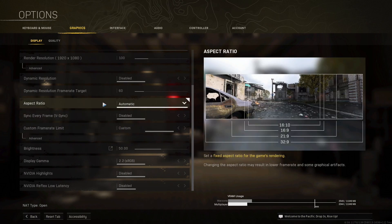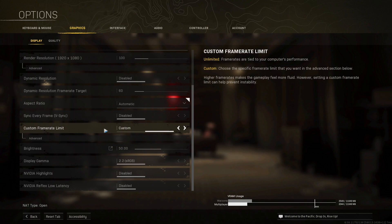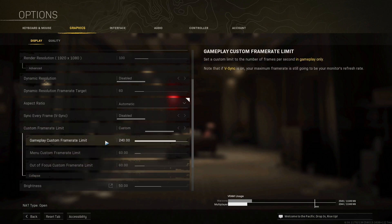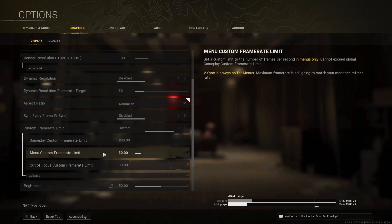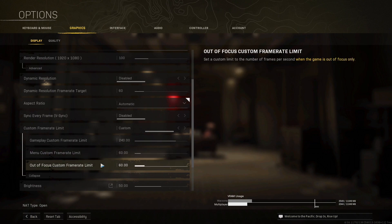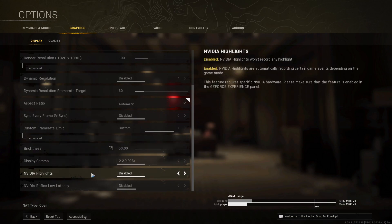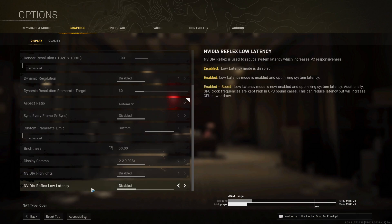Then aspect ratio, put it at automatic. Disable VSync. For your frame limit, select custom, then click advanced and in gameplay custom frame limit, type the same number as your monitor refresh rate — so 60 FPS for 60Hz, or 240 for 240Hz. For custom frame limit in the menu, keep it at 60 so your CPU isn't running at 100% in the lobby. Lastly, keep brightness at 50, display gamma at 2.2, and disable NVIDIA highlights and reflects low latency.